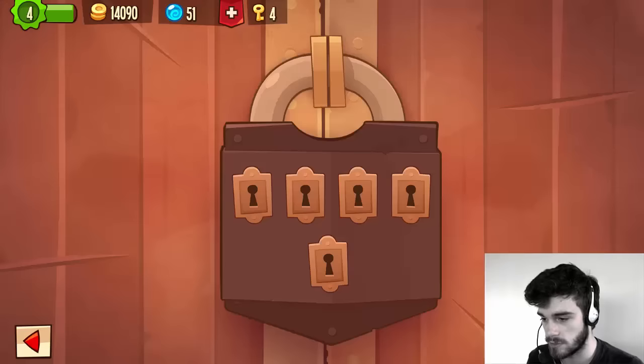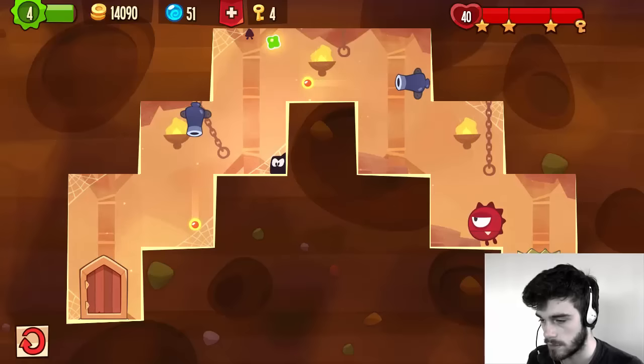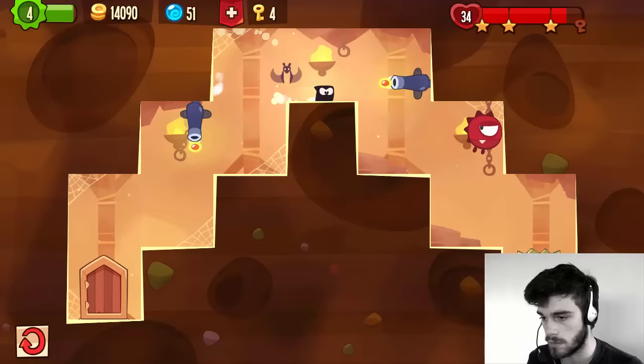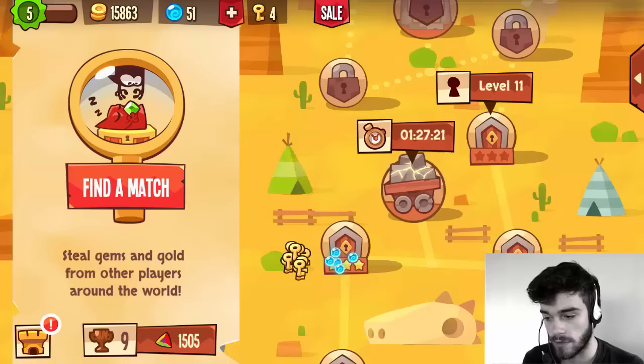Let's do this one just for the gold. Come on, I don't wanna lose my keys. There we go, we got the gold. And we leveled up — that's quite nice, because we were almost out of keys. And we also got five orbs.